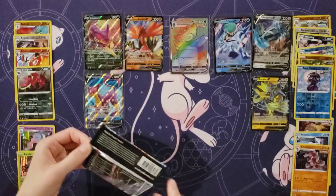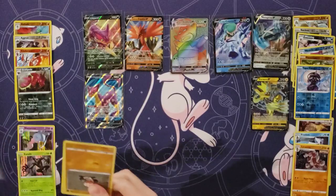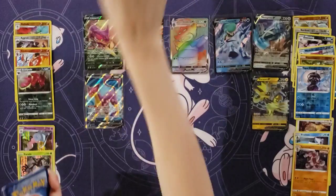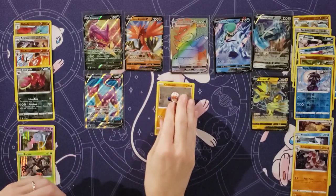I pulled off the tab. The Japanese packs are really hard to open too — you're gonna use scissors on those things. We did that. What was it called? Eevee Heroes. Yep.